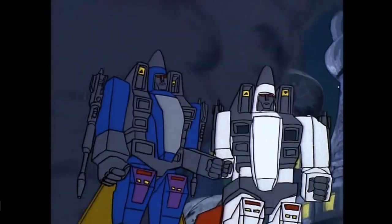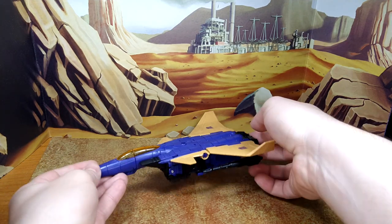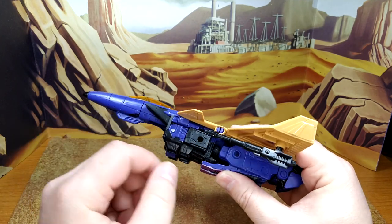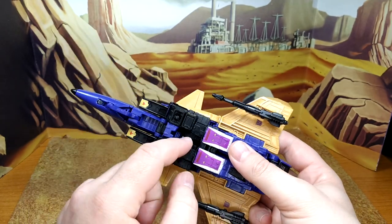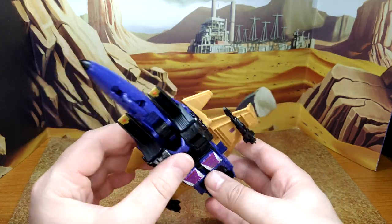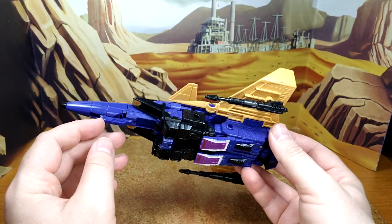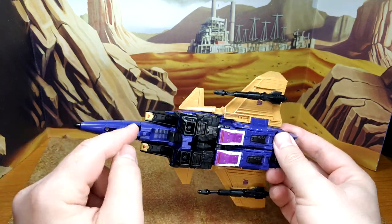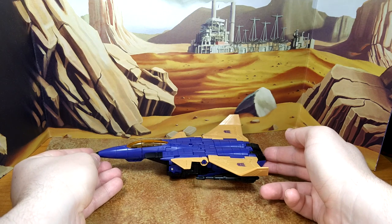Now let me show you the Alt Mode. Here we are in Plane Mode and he looks absolutely amazing. I love the color on this guy. Sure, there are classic gaps — a couple holes you can see through — but overall I know there are hole fillers and stuff you can put anywhere to hide the hollowness. I really don't mind this overall Plane Mode. What's lacking is landing gear — that could be a plus for this mode, have something attached that you can pull down. That's my only gripe. Love this mode.